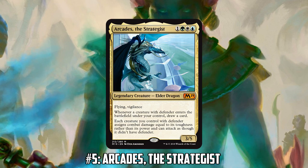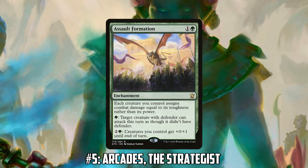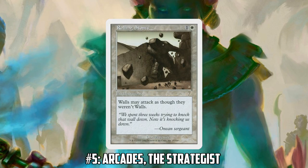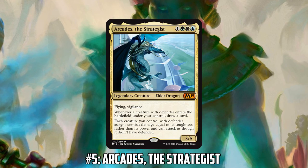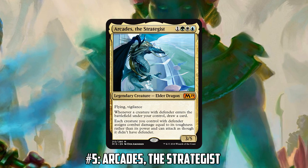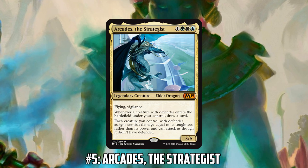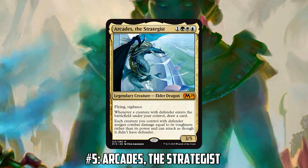There are some backups — Assault Formation and Rolling Stones — but those are pale substitutes. Some Walls also make mana naturally, like Wall of Roots, which helps with recasting Arcades. But it is going to be a deck where if you can't keep your commander on the battlefield, you're stuck playing creatures that can't attack and look very bad while your opponents are playing real cards.